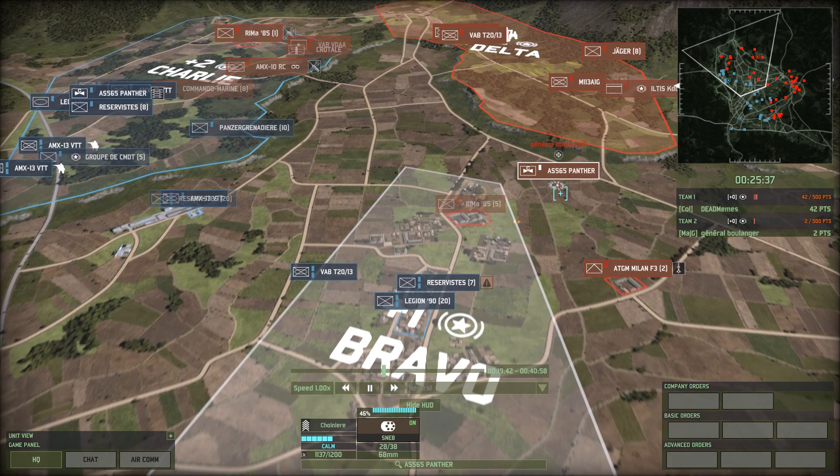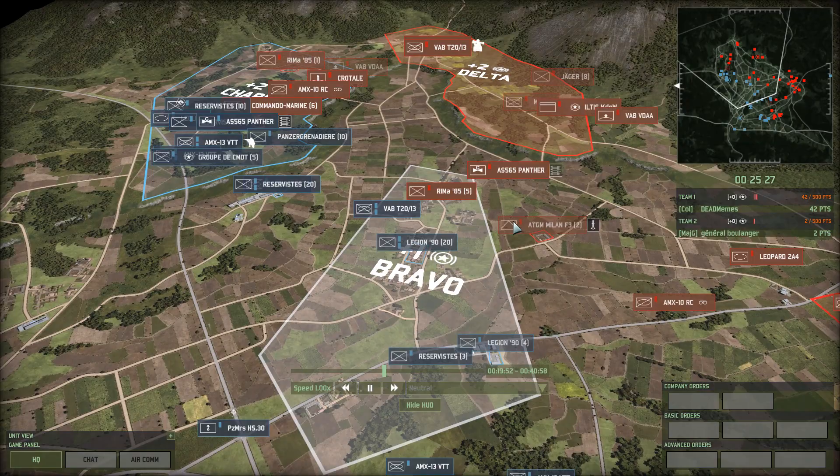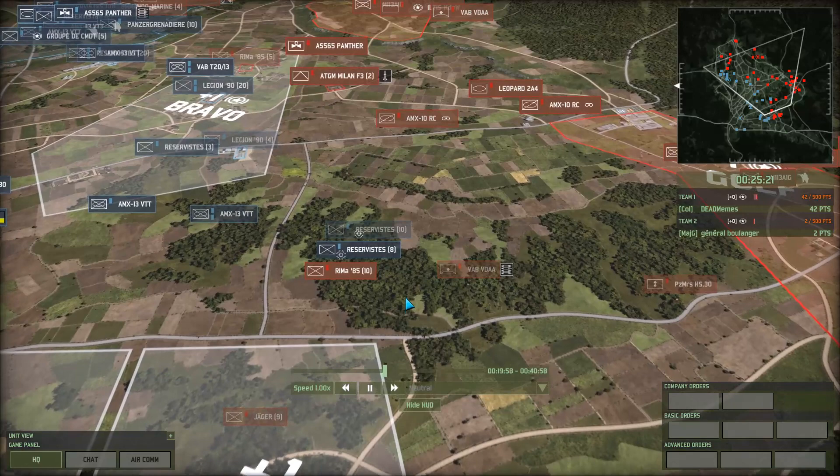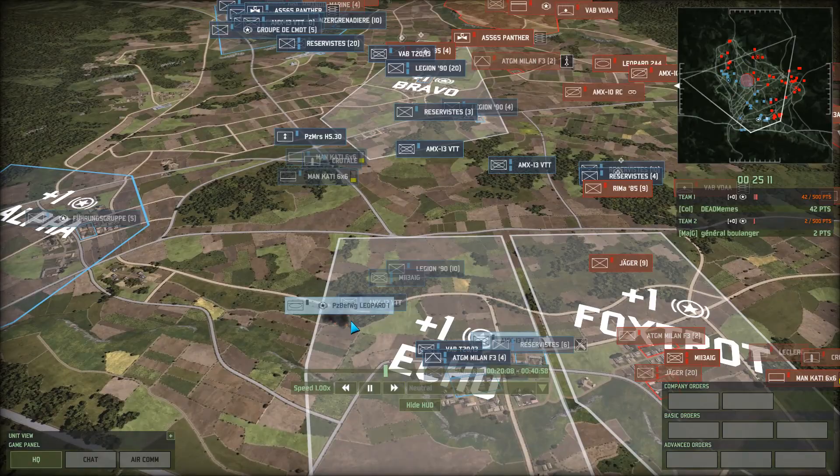The T20s are really doing a number on those guys, but the Panther is there. One Reserve East gets wrecked and the second one goes down — these guys still have a couple rockets. Rima 85 are definitely going to take apart those Reservies. Looks like the CV in Echo did go down.